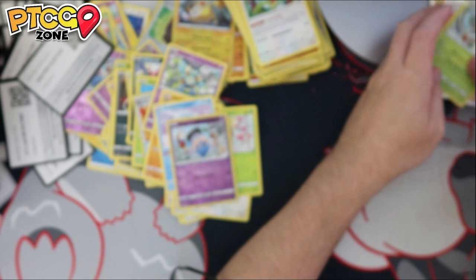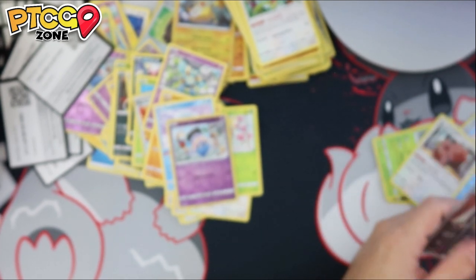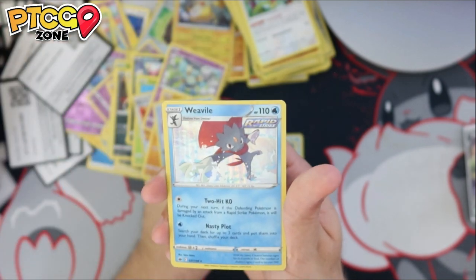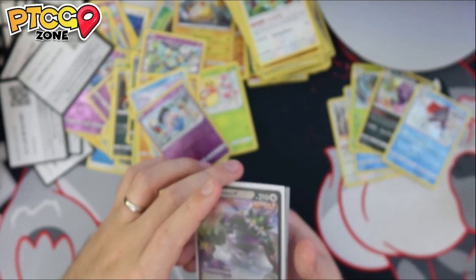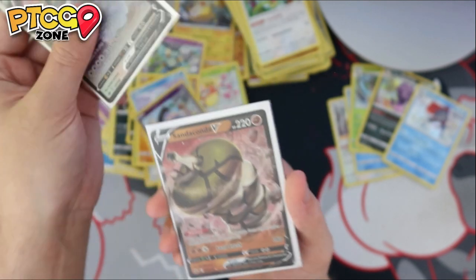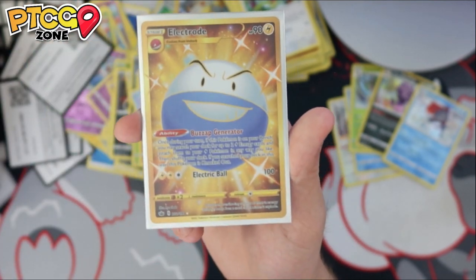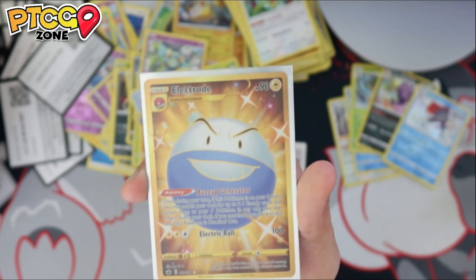Let's go through the cards we pulled from 16 packs. Our holo rares were: Greedent, Tapu Fini, Rillaboom, Galarian Slowking, and Weavile. Our bigger pulls were: Tornadus V, Sandaconda V — both cards I already had — a Full Art Agatha, which you love to see, and our biggest pull of the video: the Gold Shiny Electrode. I'm very happy to have that card. Very great card indeed.